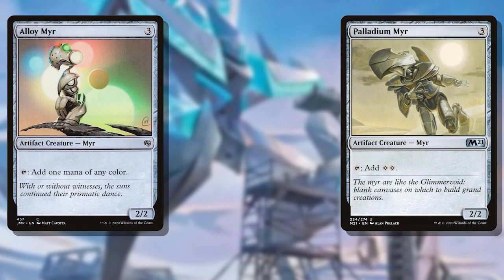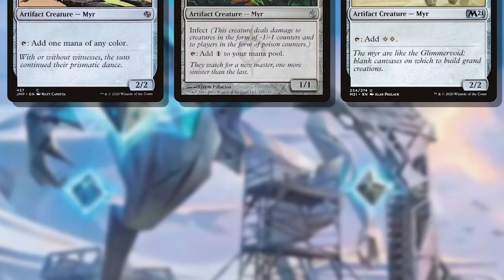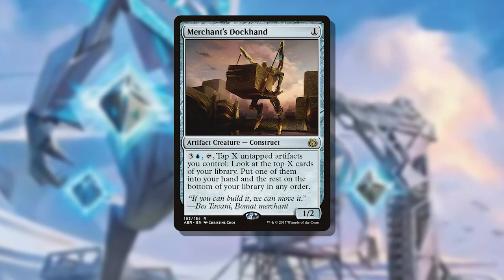We can keep the deck artifact creature focused, but we may lose some of the vehicles themselves. Finding room for Alloy Myr and Palladium Myr are crucial since they help enable some of our combo, along with Plague Myr. Mana dorks are rare in blue and white, but these colorless options are necessary along with the inclusions of Gold Myr and Silver Myr in the deck themselves. We can find room for Merchant's Dockhand too — that 4 mana activated cost is hefty, but we can do it repeatedly, making it a great way to dig for combo pieces.